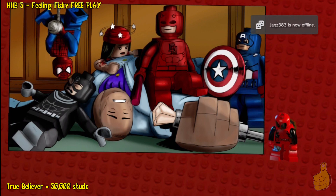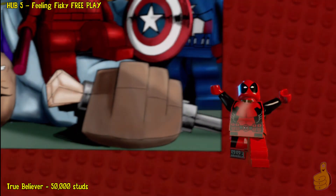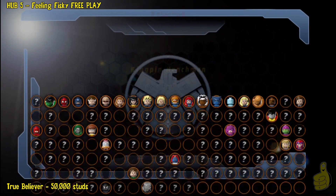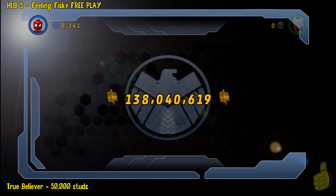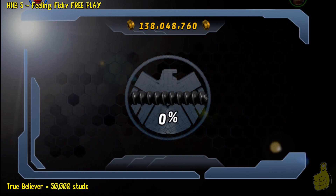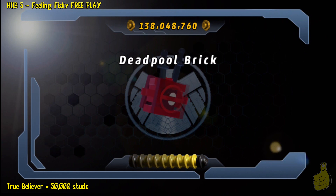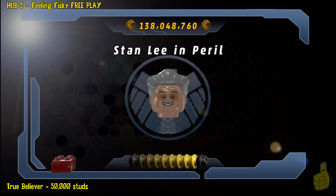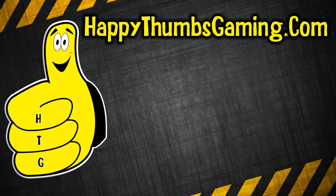Alright, we're ready to roll out — Feeling Fisky Free Play, level complete! We did get the Kingpin Henchmen unlocked because we got the character token. And we freed Stan Lee! We got the True Believer on our first time around, just because of that unbelievably high multiplier. And speaking of multiplier, we got the Deadpool brick which unlocks the 6x, so check your extras in the start menu — you should find that open for you, and you just have to go to the Helicarrier and buy it. We needed 50 gold bricks to get in here, and we finish off with 56. That'll wrap up LEGO Marvel Super Heroes Hub Level 5 Feeling Fisky Free Play!